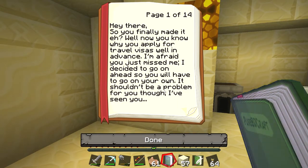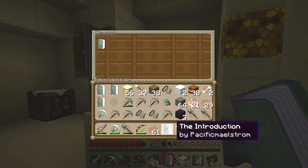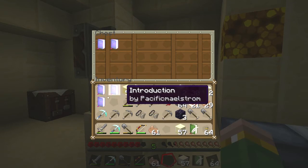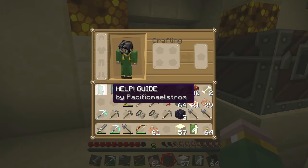Introduction: hello guys, you finally made it, eh? Well, now you know why you apply for the travel visas well in advance. I'm afraid you just missed me — I decided to go on ahead. That's what we read earlier — it's the same thing. What a beautiful day, time to explore. Jesus, stop just leaving pools of lava unattended!